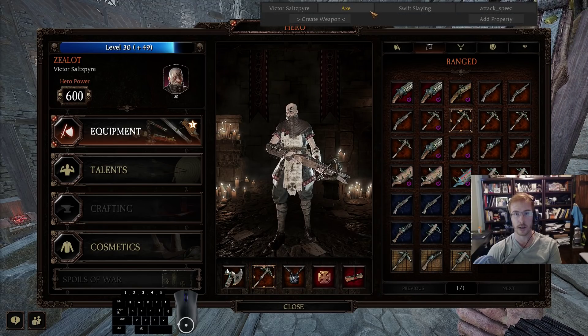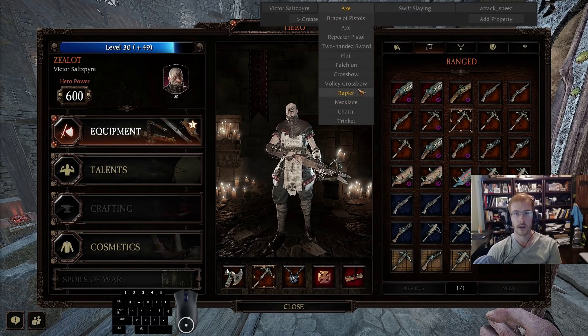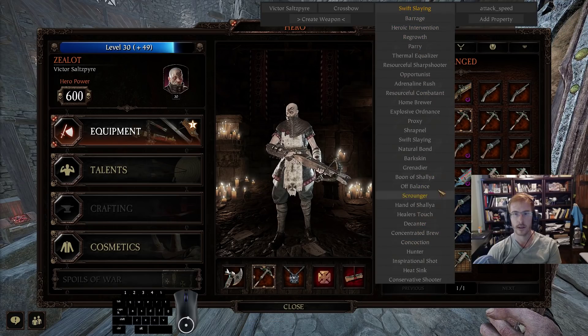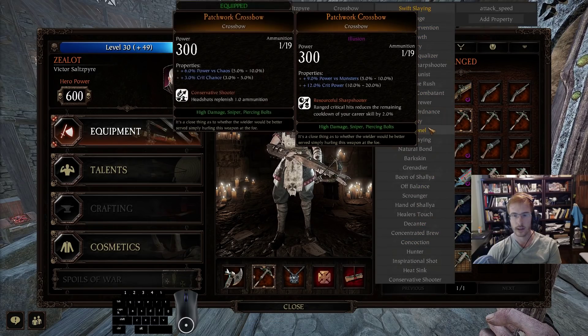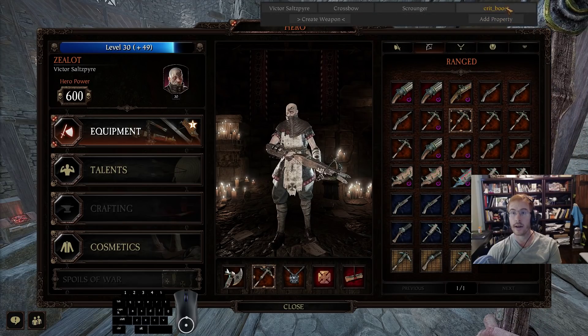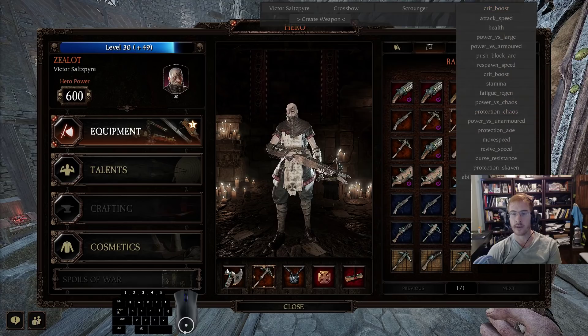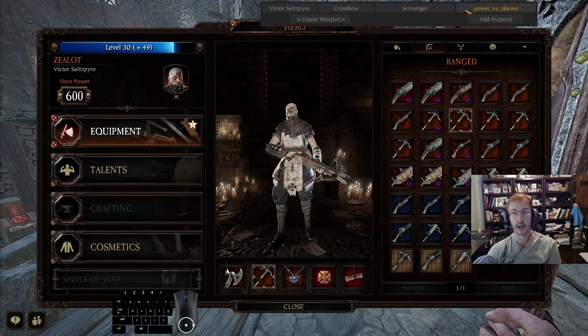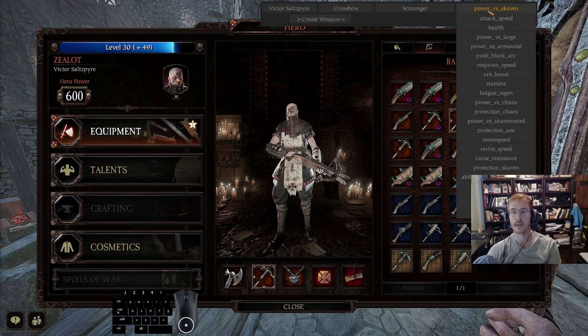For the crossbow build: scrounger, because you just never run out of ammo - crossbow is ridiculous for that with the higher crit chance. Armored, skaven, scrounger. No crit property - I don't think you need it. I used to run monsters and crit chance and scrounger, but I switched recently on advice from Baz and it seems to be working.